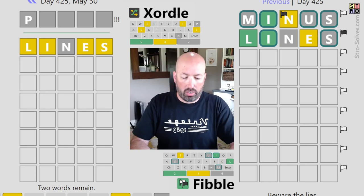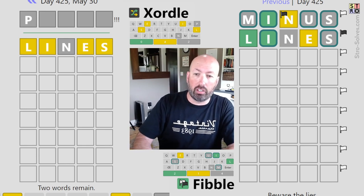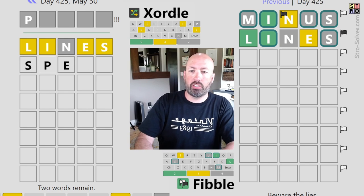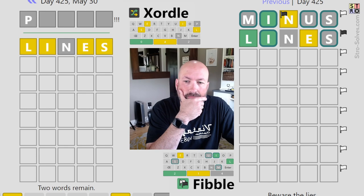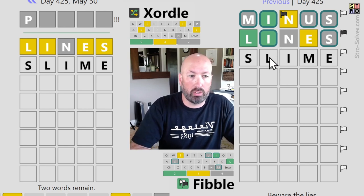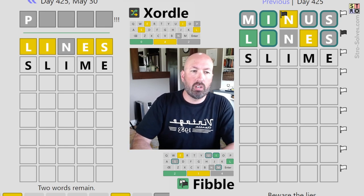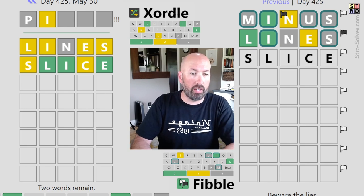Liege would be really good to guess on the right because we've got two possibilities for E. But thinking about new spots for S, E, I, and L... Let's do Slice. Slice is better than Slime because I think we've got enough options for contradictions and it's good to check a new letter. Okay, that was really good over there. We know this S placement is true. The L's — one of these L's has to be a lie. Either there's an L or there's not. And one of the E's has to be a lie, so everything else on those two rows has to be true.